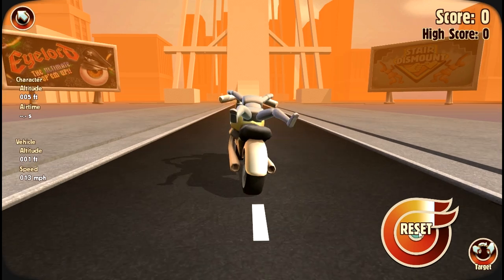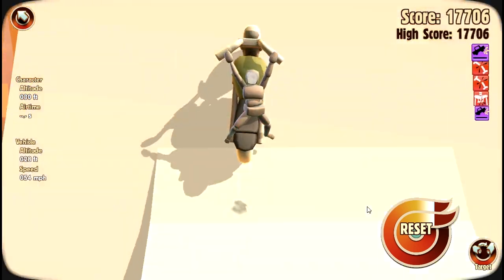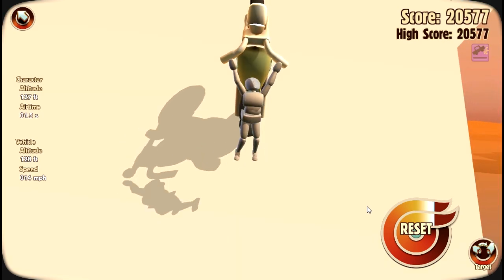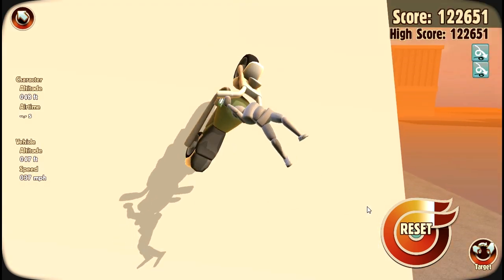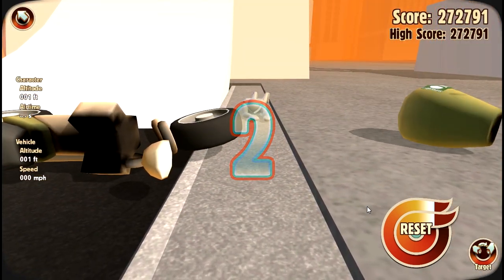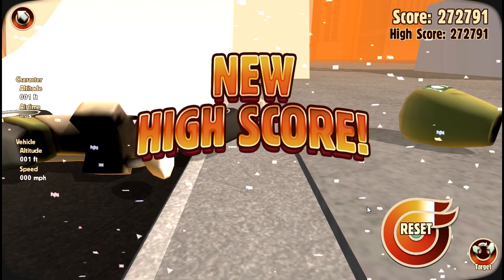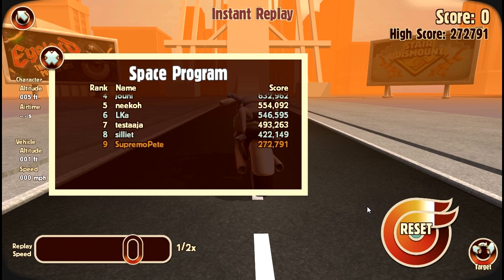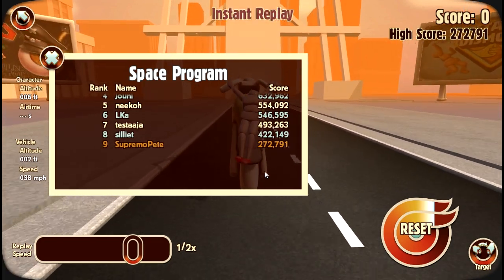We got some good speed - doing a wheelie, now we're upside down, gonna fall - still holding on - nope, we crashed! You wait for the timer and then you can see a replay and get your high score.